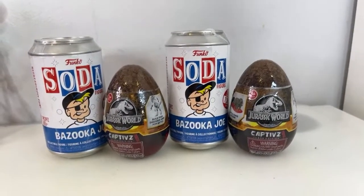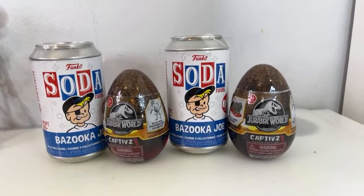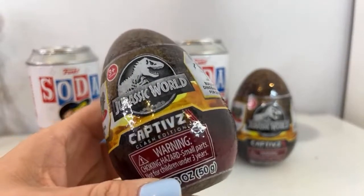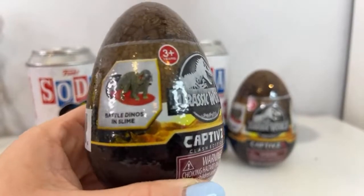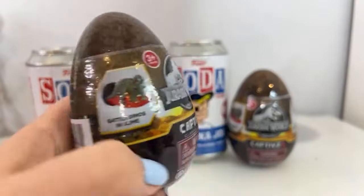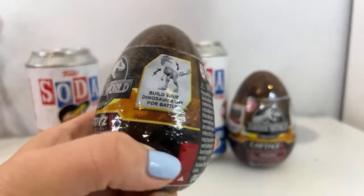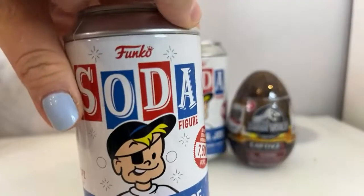Today we're doing a quick live — we wanted to share the new Funko Soda Bazooka Joe and we're hoping to get the chase, so we're each going to open one. This week we went to a couple of toy fairs and had a really interesting week for toy news. We have the brand new Jurassic World Captives Clash Edition, featuring all the Jurassic World Titans hidden in new slime — a totally new type created by Toy Monster. Thank you to Toy Monster International for gifting these to us at TTPM.